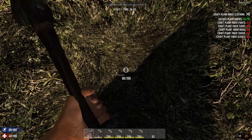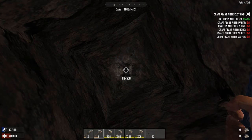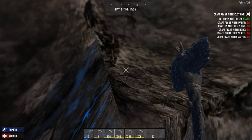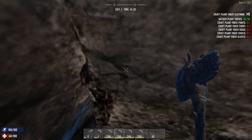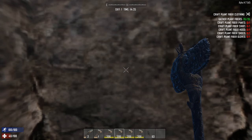Believe me — the zombies aren't gonna bother you anymore. You just go straight down until you hit the bedrock. Now that you hit the bedrock, the next thing you're gonna need is to make a room. Make it at least 6x6 — that's gonna give enough room for your stuff.